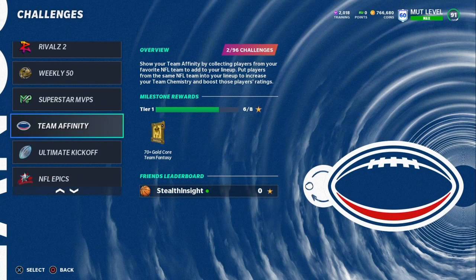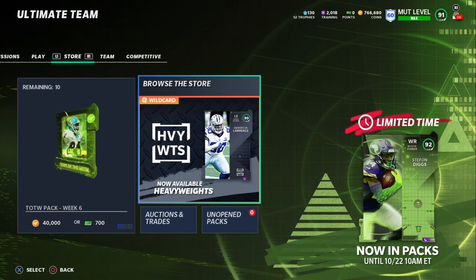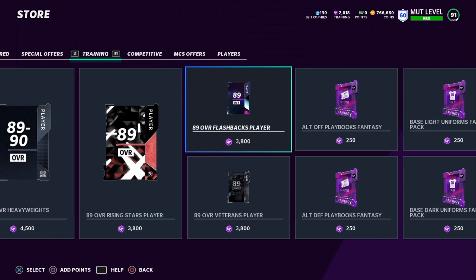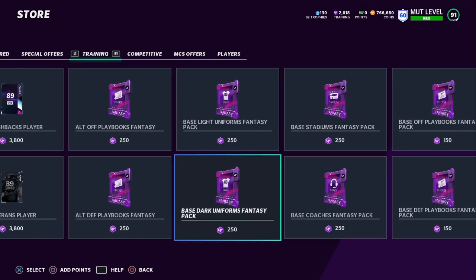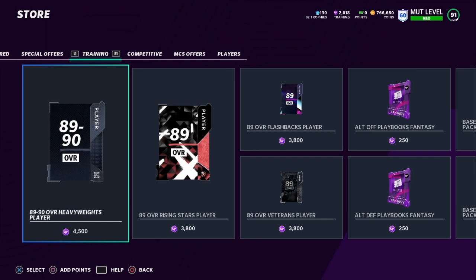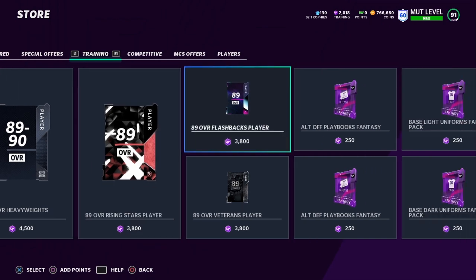If you're looking for a free card to quick-sell for training points, you can get that 89 overall card and quick-sell it for training. If you want to turn those training points into coins rather than powering someone up, go over to the shop — there's a training section where you can buy things like playbooks. The good playbooks sell for about 10,000 coins. They might not sell fast but they will sell, so that's a solid free coins option.